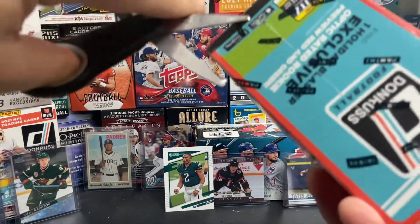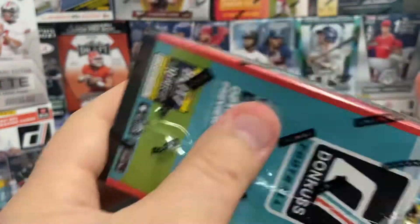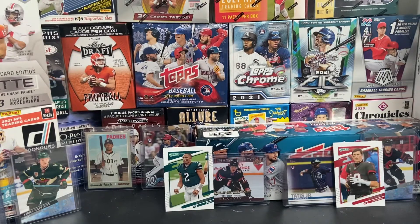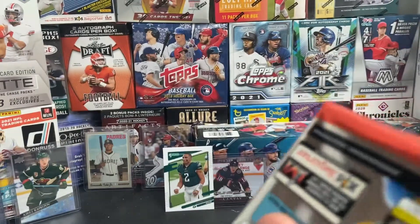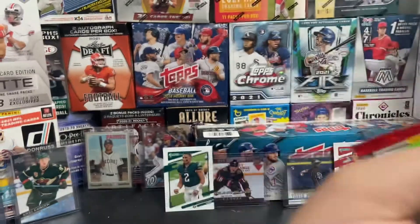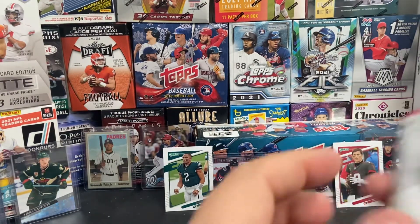Now we get into the big one — the blaster box. About 88 cards a box, this is the holiday, so we'll get a special holiday sweater insert card. I think it's eight cards per pack and you get 11 packs. I think that's our holiday sweater — one that looks a little thick, so we'll save it to the side.